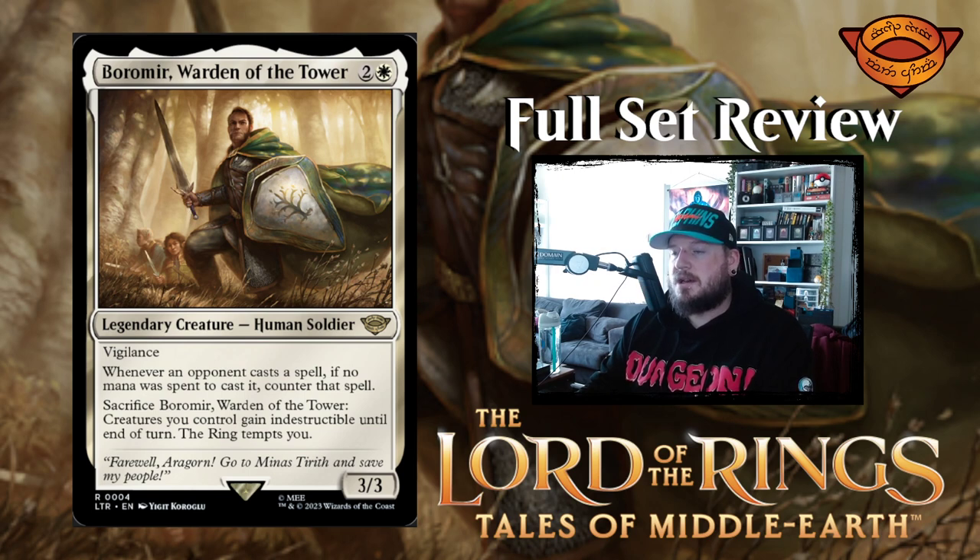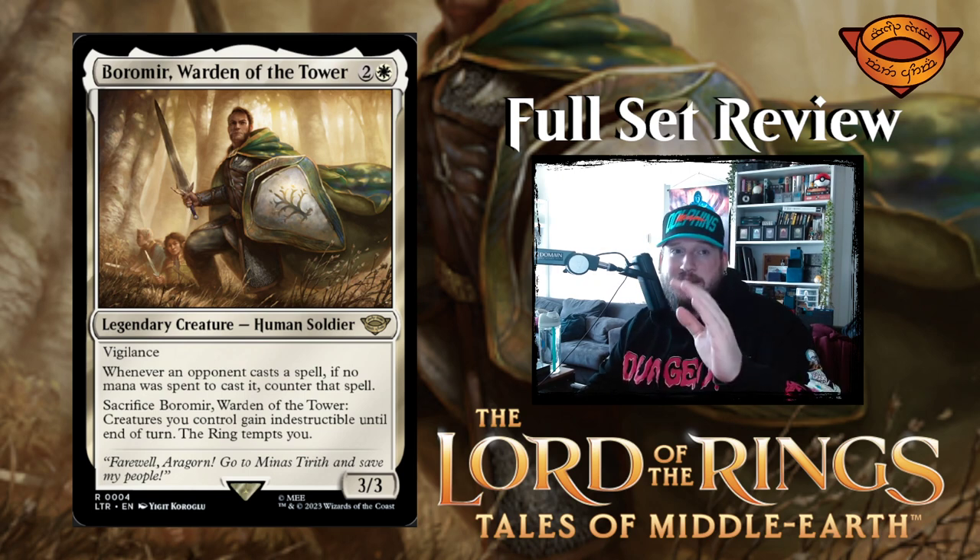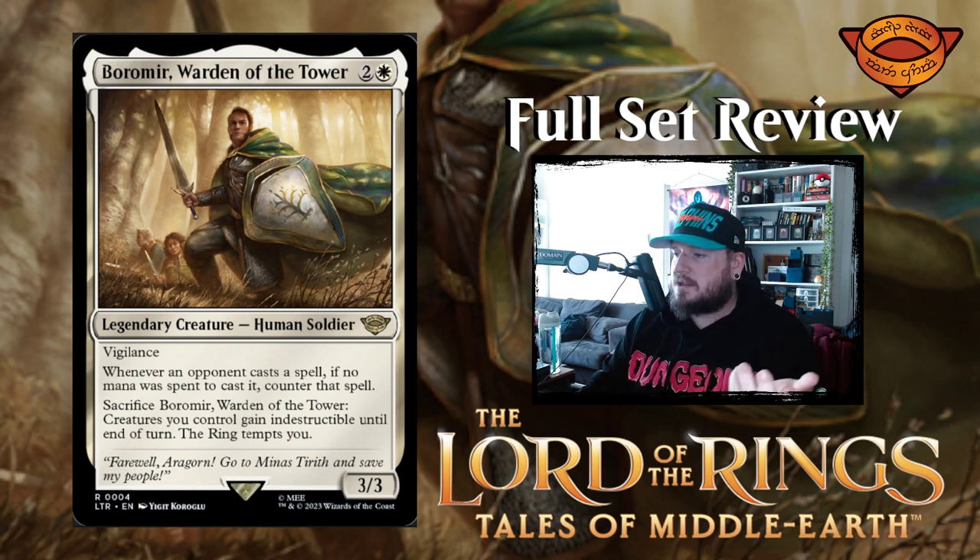The ring tempting you is a new mechanic that has a bunch of different stages. I'm assuming that in each pack or in some random packs, you're going to get explanation cards of what it looks like when the ring tempts you. I'm just scrolling on Scryfall really quickly to see if it's listed. One thing that was really interesting about the ring tempting you is that there doesn't really seem to be that obvious of a downside — other than some cards are stronger against ring bearers versus non-ring bearers. So it's interesting.